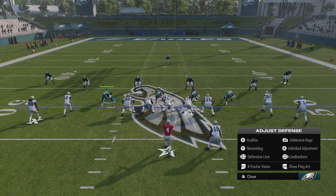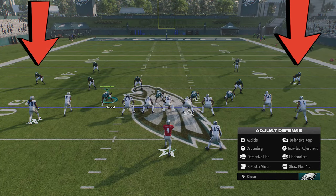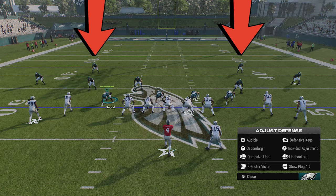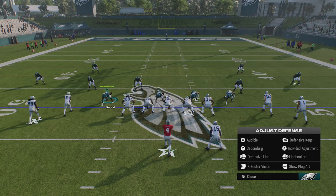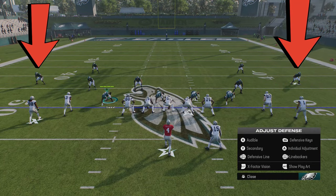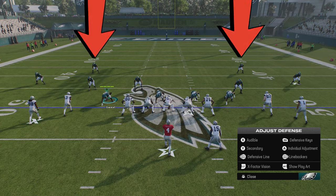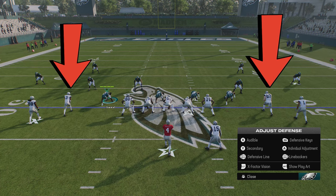In Cover 4, you still have the eight-yard drop for the outside cornerbacks, but now the safeties are splitting the field and are very wide — that's because they're trying to match the receivers they're most likely to cover once the play starts. For the outside cornerbacks that's the outside receivers, and for the safeties it's going to be the slot corner on the left side and the tight end on the right side.